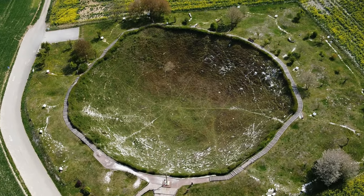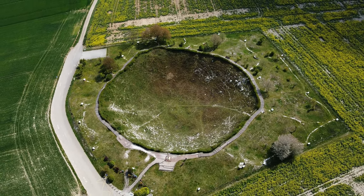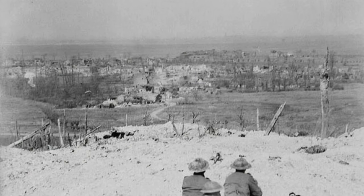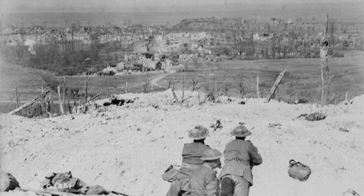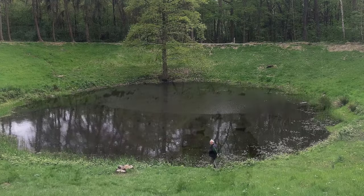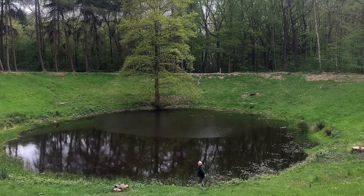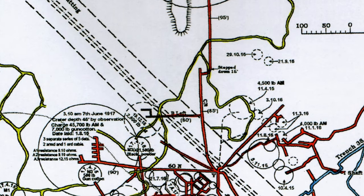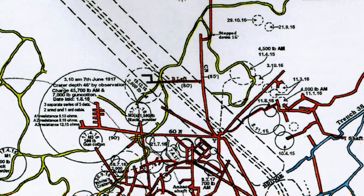Other mines were blown on the Somme including Lochnagar, by the side of La Boisselle. This mine was blown in front of the German lines to create a high lip and stop enfilading machine gun fire coming from the fortified village of La Boisselle, as the British troops attacked across the open ground. Over at Vimy, the French and later the British forces mined and counter-mined with the Germans, blowing various mines over time. Hill 60 near Zillebeke is home to the famous Caterpillar Crater, blown in June 1917, and was part of the Messines Ridge operation where no less than 19 mines were blown prior to the successful attack on the high ground.